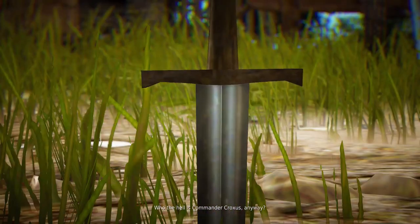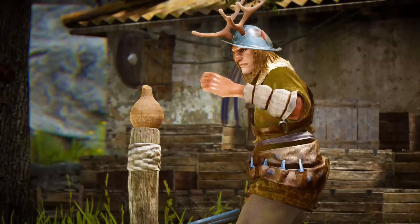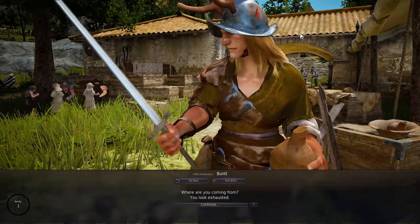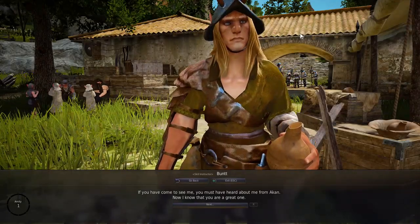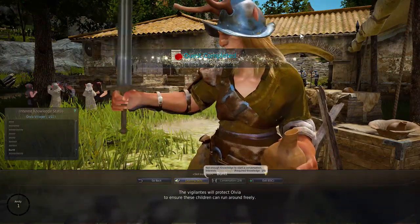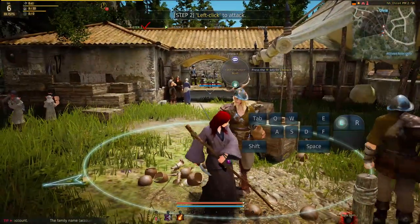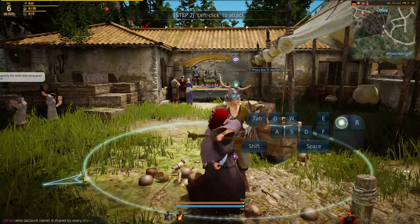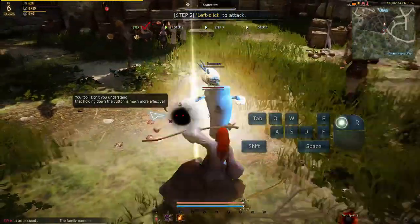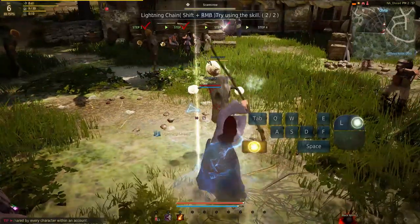Who the hell is Commander Croxus anyway? Did he get promoted to Commander by breaking bottles? The cutscenes and voice acting in this game are actually really good and the graphics are just awesome. We're actually using a 7-day free trial offered by Black Desert. You can play the game free for 7 days, and then after that the basic package is $9.99 and you have the game for life. There's no sub fees — it's just a one-time payment. If you want, there are different packages — you can buy it for $30 and it comes with some cash shop essentials packaged together with the base game.